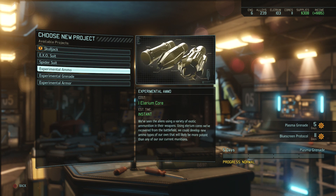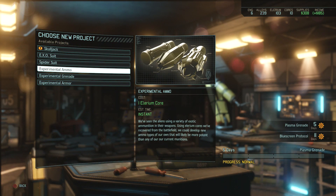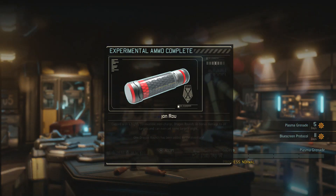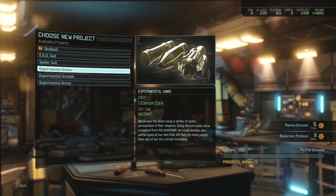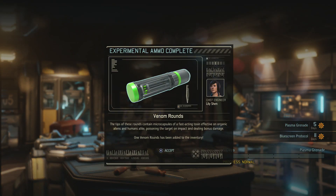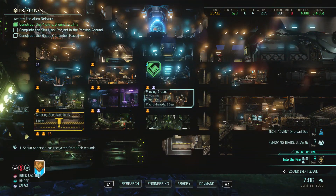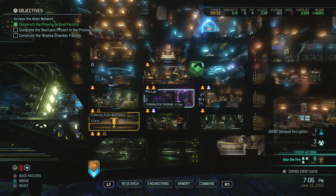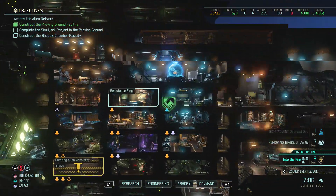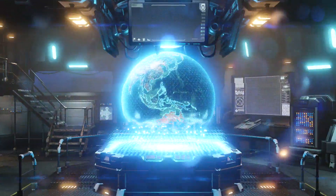Let's do that. I want plasma grenades, definitely. Blue Screen — we can do that. How many cores do we have? AP rounds is great, Dragon rounds not so great but also okay. Did I build a second Proving Grounds? I didn't, right? Can I even build a second Proving Grounds? I can't. We have AP rounds which is very beneficial to us.